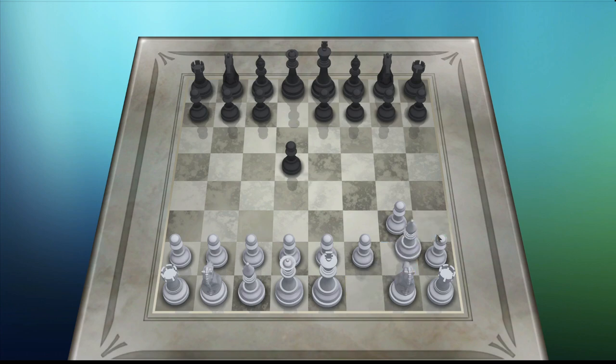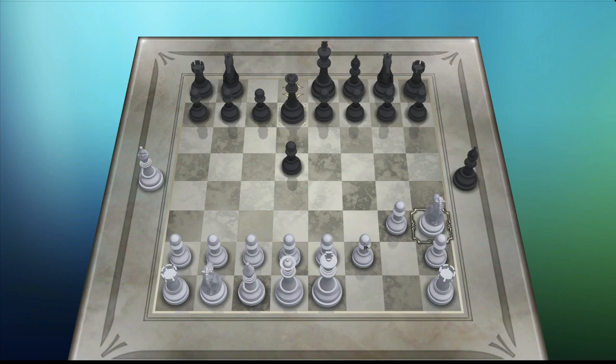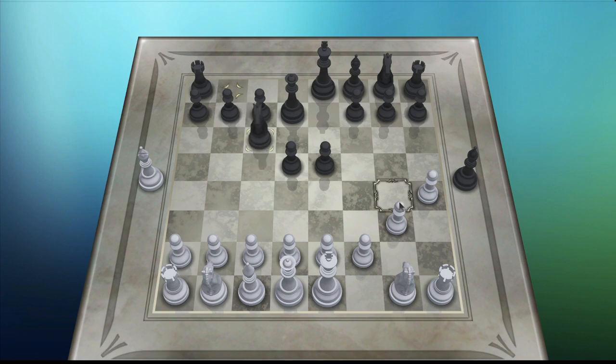Send my bishop to take theirs out — and they took the bait. Usually they move their queen here to come after my knight, so now let's move the knight back into safety, which also means I'm going to have to move this far pawn forward. Now the rook has room to move around. Let's send my bishop after their other one.